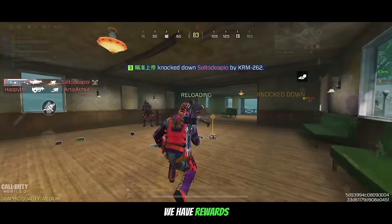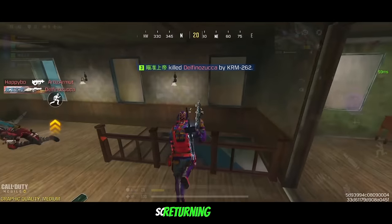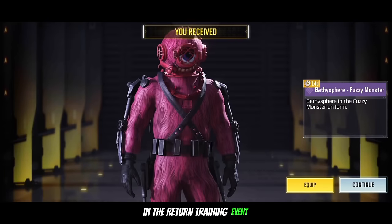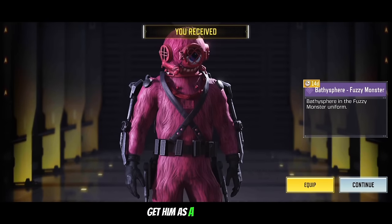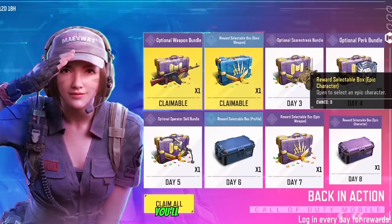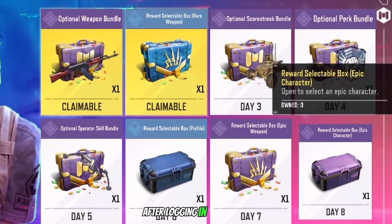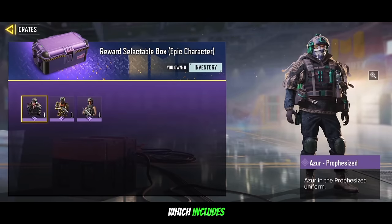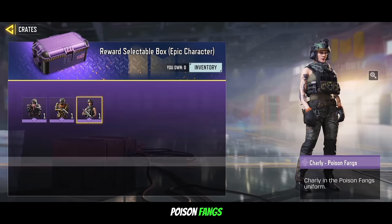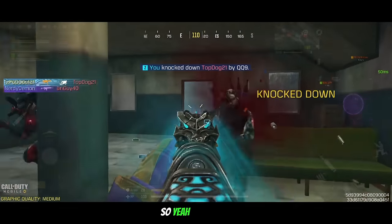Next up we have rewards for returning players who haven't logged in for about 2 weeks. Returning players can select Bafi Sphere Fuzzy Monster in the return training event — at first you get him as a trial version, and once you complete all the missions he's yours forever. You'll also be able to get a character selectable box after logging in for 8 days, which includes Azure Prophesized, Prophet Gilded Armor, and Charlie Poison Fangs. You can select any of these 3 to keep.